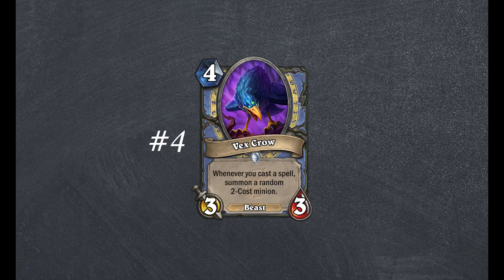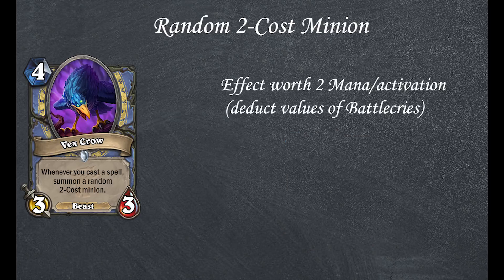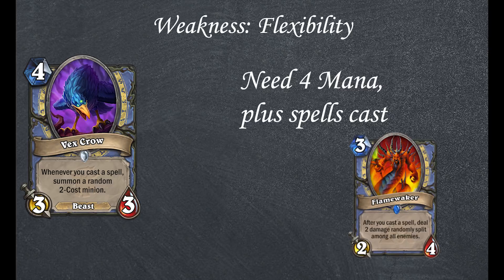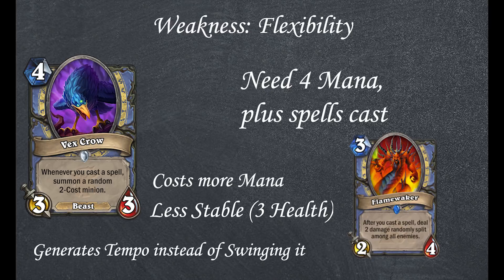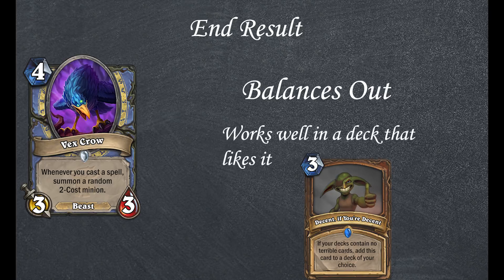Next, Vexcrow. Mage common, 4 mana 3/3. Whenever you cast a spell, summon a random 2 cost minion. A random 2 cost minion is, on average, worth about 2 mana, since Battlecry effects are not activated and special effects sometimes do not synergize well with your deck. So hypothetically, this card only needs to be activated twice to be worth it. But before you place this into every aggro, tempo, and arena deck ever, we need to focus on the weakness: flexibility. This card requires 4 mana, plus the ability to cast other spells. Comparing to Flamewaker, Vexcrow is harder to play, less stable on the field because it has 1 less health, and summons minions rather than destroying minions. It's also slightly more prone to creating Doomsayers, which can quickly end any progress that you made. In the end, these strengths and weaknesses balance out. If you build a deck distinctly for this effect to be activated, this card can be strong, but not invincible. So this card is decent, if you're decent enough to know how to play it.